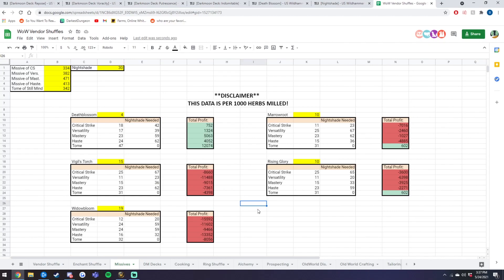The last thing I want to go over is missives. This is a standard missive calculator — it shows how much profit you can make per 1,000 herbs that you pick up. We're going to ignore all the other herbs and focus strictly on Deathblossom, because I have never seen the other herbs become profitable. These are my current missive prices — they are very, very cheap, so I'm hoping your server has better ones. You'll want to change this to reflect your current server prices to make sure you are getting the correct profit.